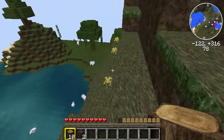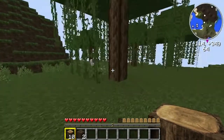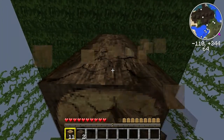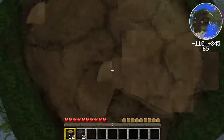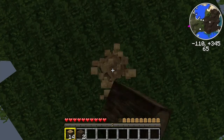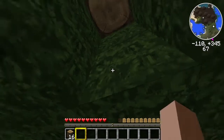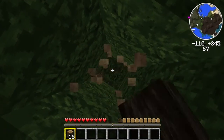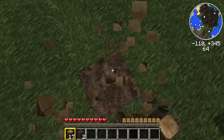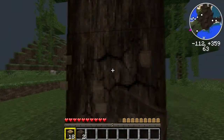I got ten pieces of wood. Let's go over here and get more. I think I'll have my first time lapse be my house, that way I have more time to make a house and I don't have to hurry up and build one. So I'll just collect the supplies for a house in this episode, then in the time lapse I'll make my house inside the mountain. Someone yelled at me earlier for placing wood on top of the trunk instead of dirt — it's easier to break. I told him it was just convenience.